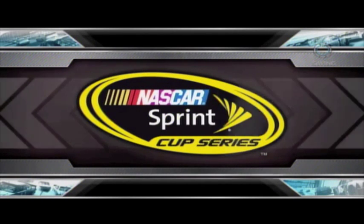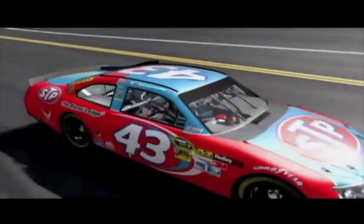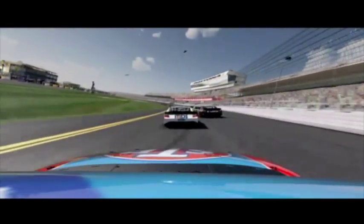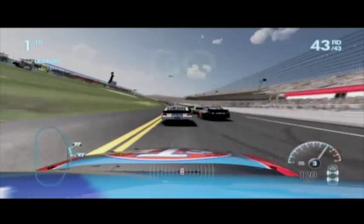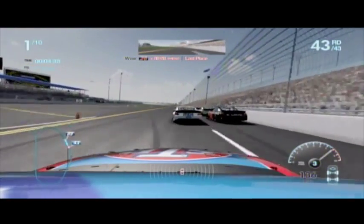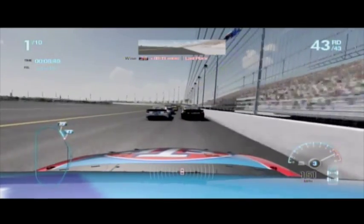Hello everyone, TeddyWood72 here and I thought I would make a little drafting 101 tutorial for you guys, mainly just for those that have no NASCAR background. So let's go ahead and jump into the game. Just a little bit of information about the gameplay — this is at Daytona, one of the two plate tracks on NASCAR The Game: Inside Line. I'm Eric Almirola in the number 43 Richard Petty car, it's a Ford for all you Ford fans out there.